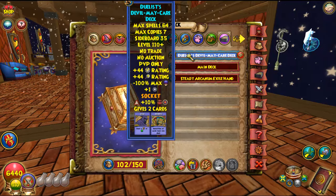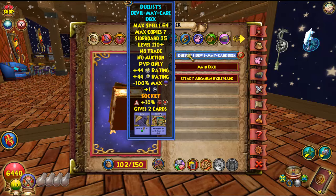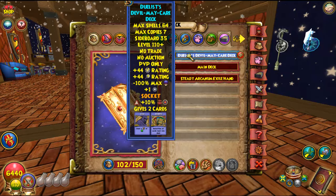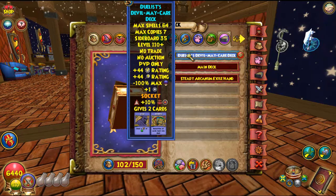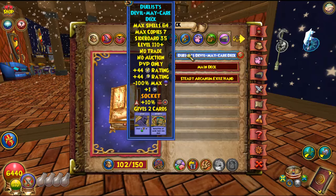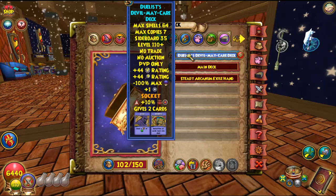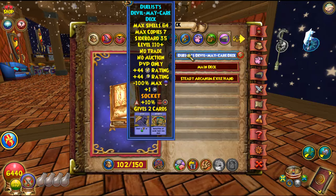For the deck I use the Duelist Devil May Care deck — it's the best deck for level 110. It has 44 block and 44 crit, extra power pip chance, a socket, and gives two extra cards so you don't have to carry every shuffle. You probably won't need it as Balance anyway, but it works perfectly.